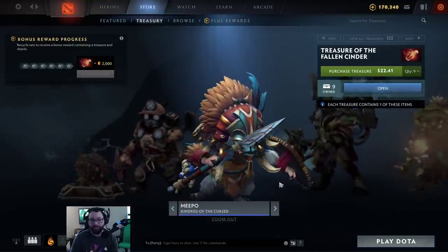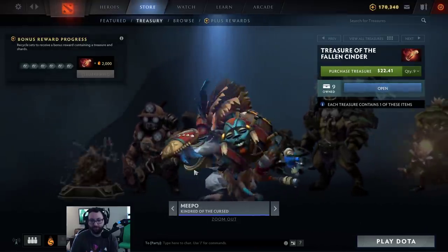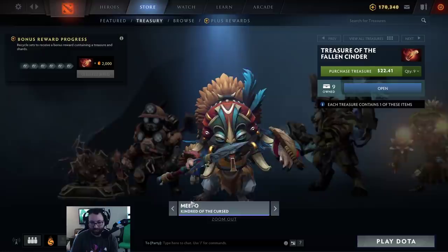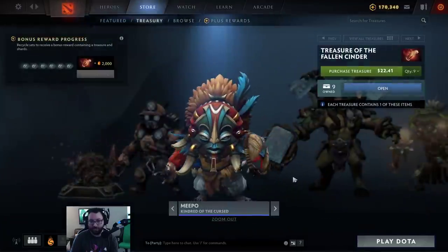Then we have a Meepo set, Kindred of the Cursed. This is actually a really high quality texture, if you can tell. It's really high quality. That's nice. Doesn't come with anything extra, though — not even a loading screen? Come on now.